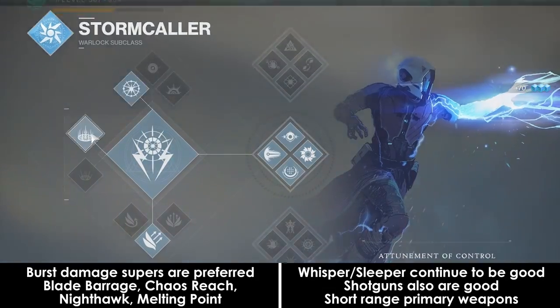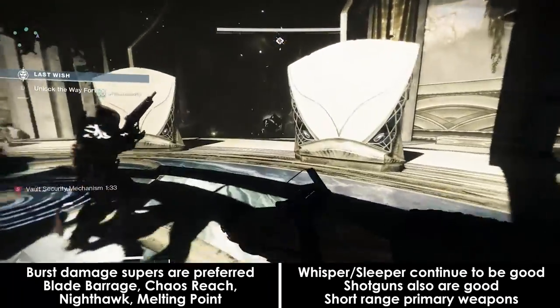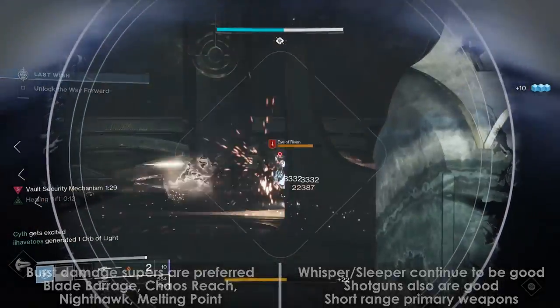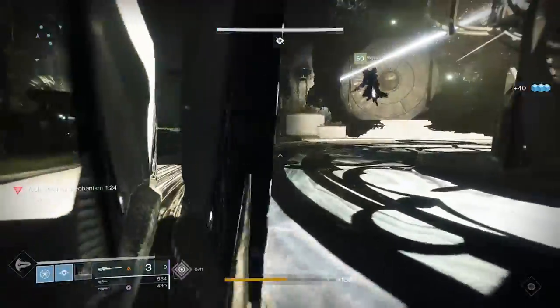In terms of weaponry, shockingly enough, Whisper and Sleeper are again very valuable for killing high-priority targets. Shotguns are pretty good too here, but you do need to be careful when using them for reasons I will explain.